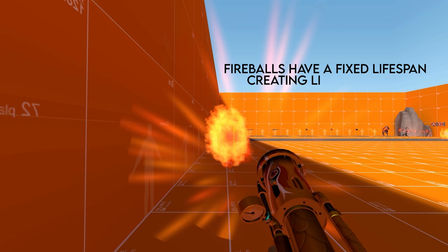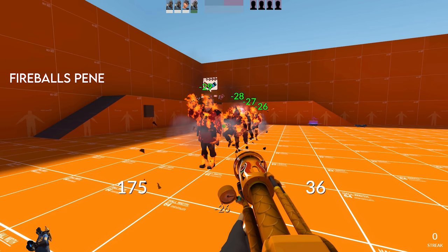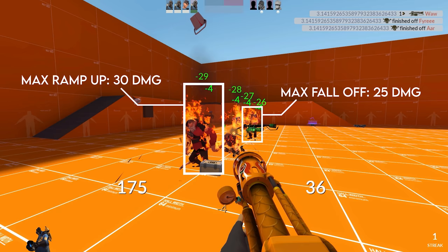However, the fireballs do retain some flame particle properties: they have a fixed lifespan once they spawn, creating limited range, and they can pass through multiple players or buildings, dealing damage as they move through each target. And, as you can see here, the Dragon's Fury has very slight damage ramp up and fall off.